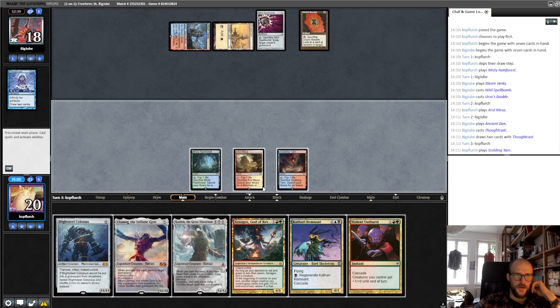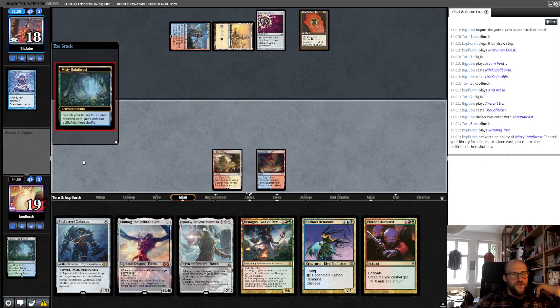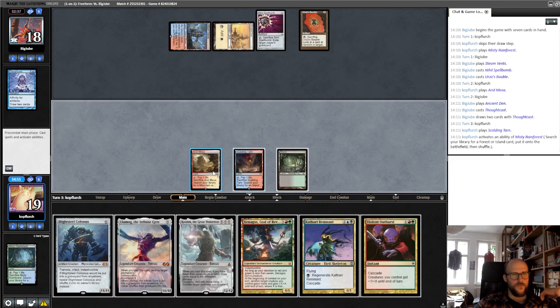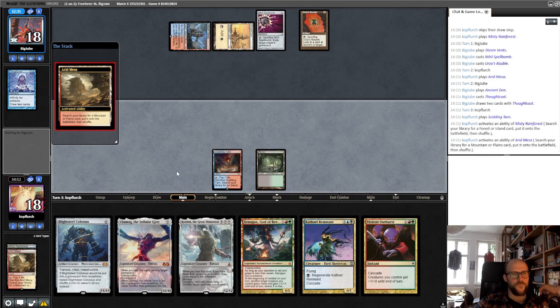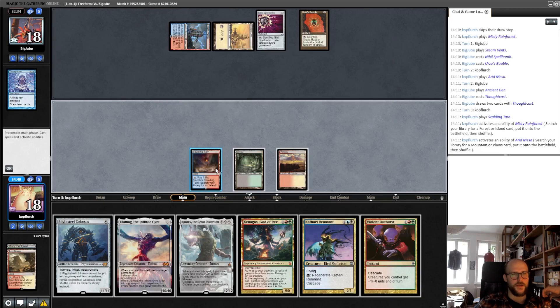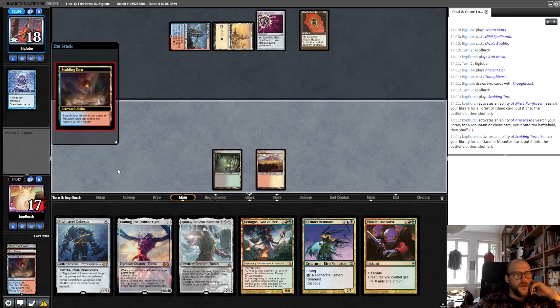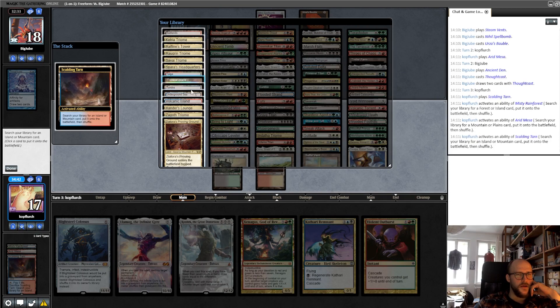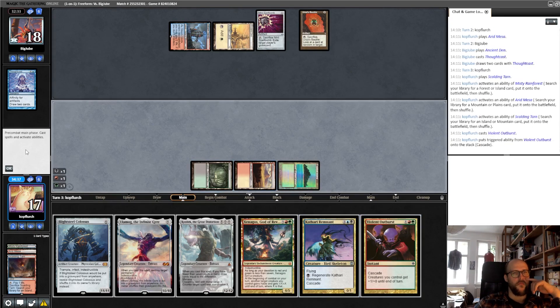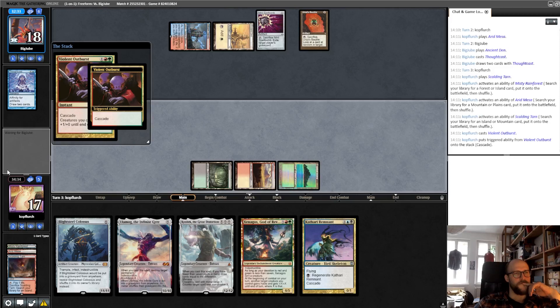Yeah, there we have it. Let's do broken stuff. Get out red, get something else untapped, and then start our combo. Now we can put in the Blightsteel Colossus with double the amount of power, and that should be enough I think, unless he puts in something like an O-Ring or something.